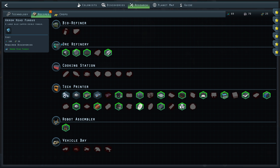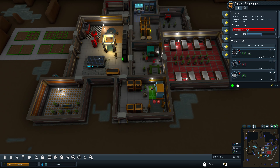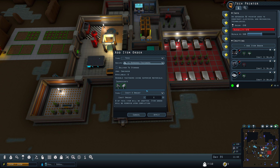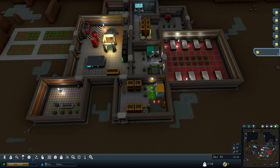With the added research we've got here, we unlocked some blueprints — the ability to get processors, hardened fasteners, or repair kits. I'm going to do hardened fasteners as they are a nice precursor tech. Hardened fasteners use the tech printer and are required for some higher-tier stuff.